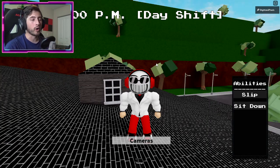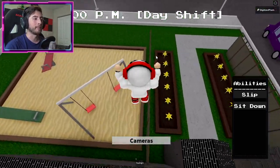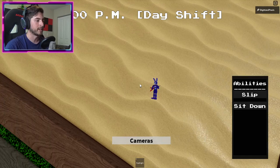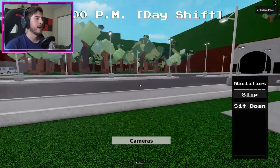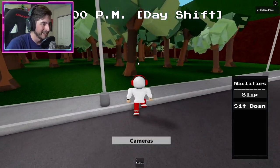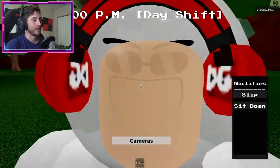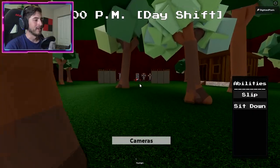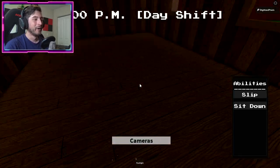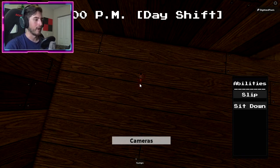Secret character number four requires you to touch three pictures. The first one is the Bonnie picture — drop down and step on it. Freddy's picture is going to be over in the cabin in the woods. Walk inside, look to your right, and there will be the Freddy picture.